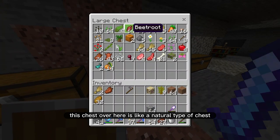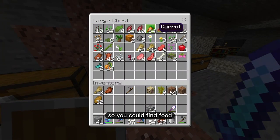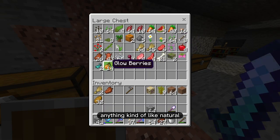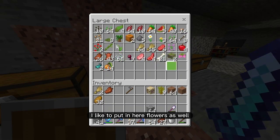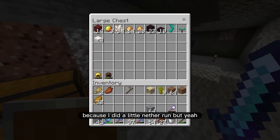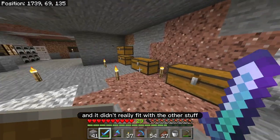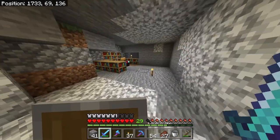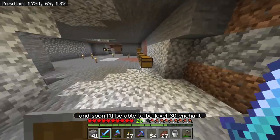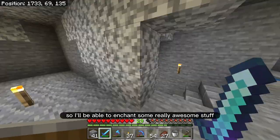This chest over here is like a natural type of chest. You can find food, seeds, mob drops — anything kind of natural. I like to put flowers in here as well. Over here, I have another chest because I did a little nether run, and it didn't really fit with the other stuff. Over here, I have an enchanting table. Soon I'll be able to do level 30 enchants, so I'll be able to enchant some really awesome stuff.